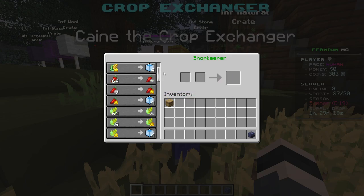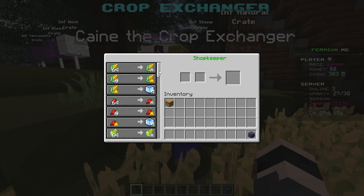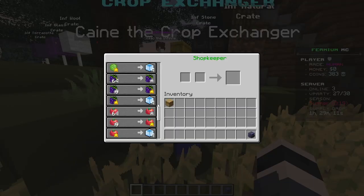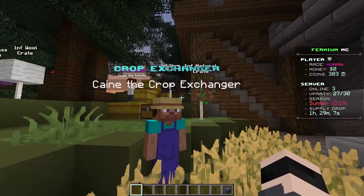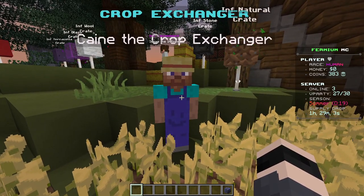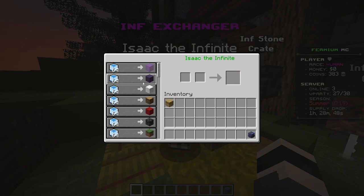As you can see, you can trade gold-star crops for Ice Cubes. You can also exchange gold-star crops for a Farming Bag, which is used for the custom crops exchanger for custom foods. Ice Cubes, for example, can be used to obtain Infinite Blocks Keys.